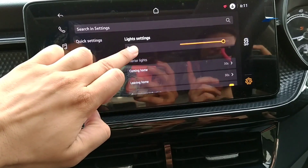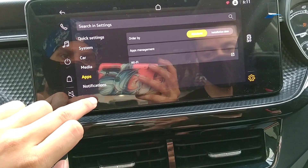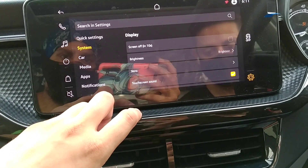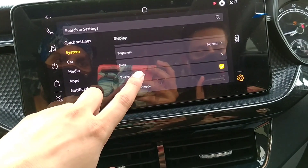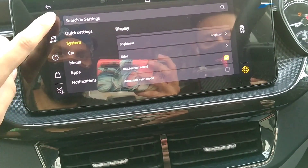You can see the light settings, which is a good option. In media you can see Bluetooth options and apps. In system settings you can see Bluetooth, phone, audio, and display options. You can adjust the brightness and screen availability. I will try the other functions and then go back.